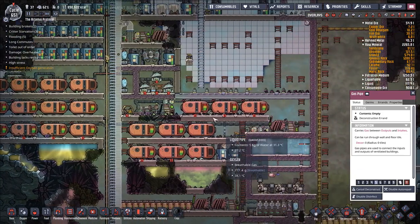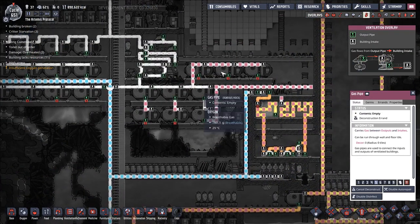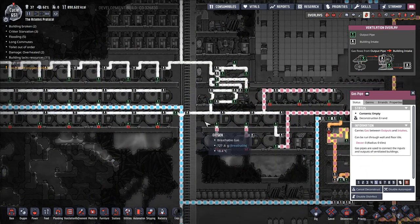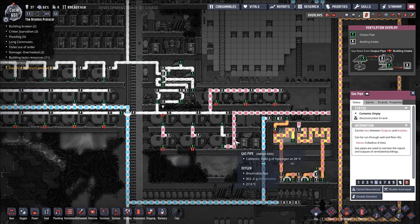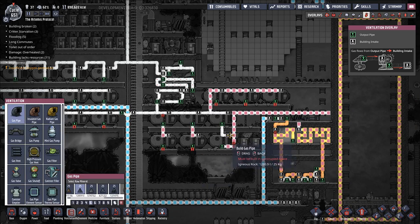I also want to clear out this space over here for the increase in our liquid oxygen storage. To that end, I'd like to drain all the hydrogen out of this system and move it over. Also, I think it's time to turn our oxygen production back online. So the plan is I'm going to deconstruct this pipe right here, have this go into here, and we'll get all the hydrogen out of the system that way.